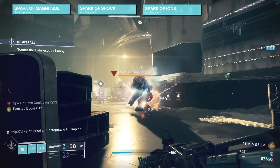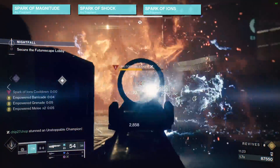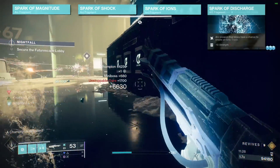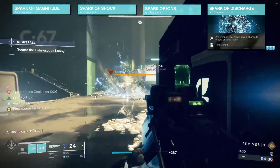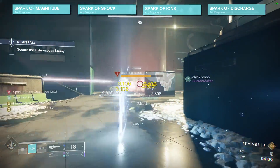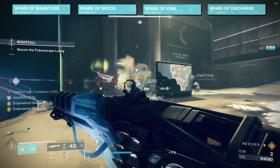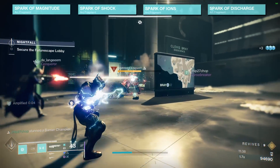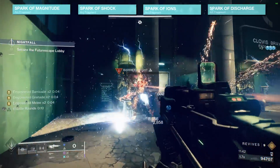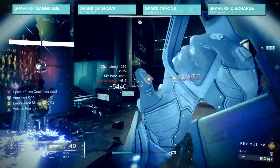Our last fragment is optional but makes this build even stronger. Spark of Discharge allows our arc weapons to have a chance to generate ionic traces on final blows. Combine this with Thunderlord or Trinity Ghoul and you will not only be the add-clear king, but you will also be generating a ton of ionic traces to spam those abilities even more often.